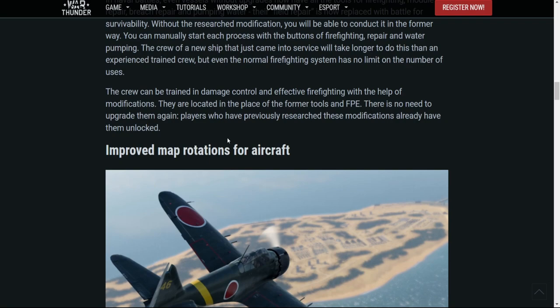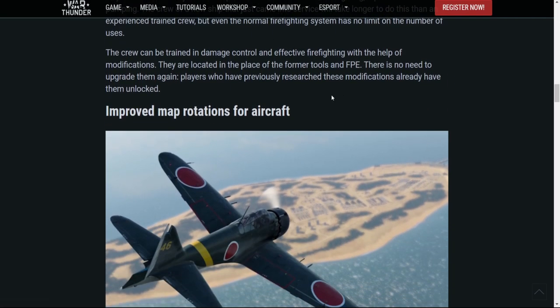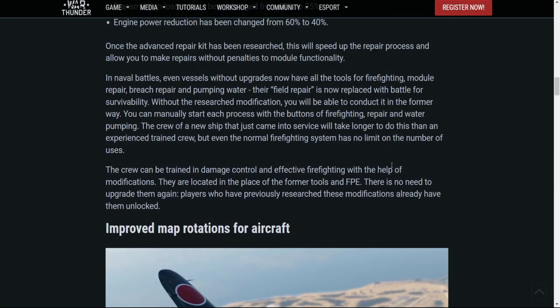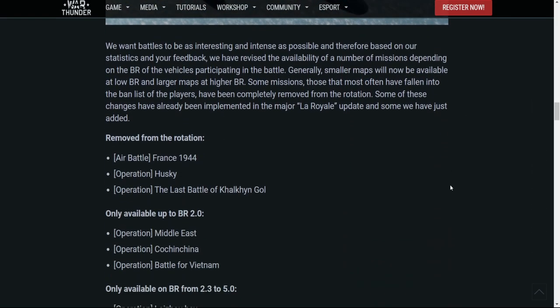Much like with ground forces, you might prefer to go for a better shell, especially with battleships and cruisers — for example, you just start off with high explosive, which is not always the best thing against armored targets. This is definitely a very welcome change to the ground forces and naval forces. Players who have already researched any modifications for the ground and naval side of things will still have them unlocked — there's no need to research them again.